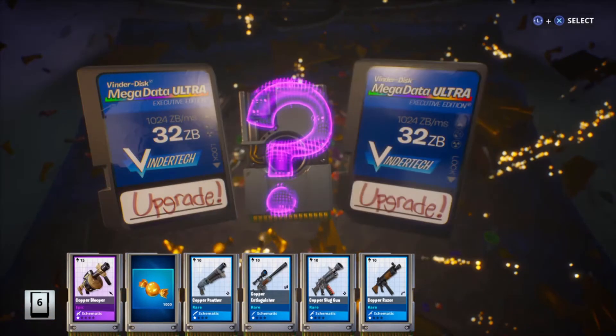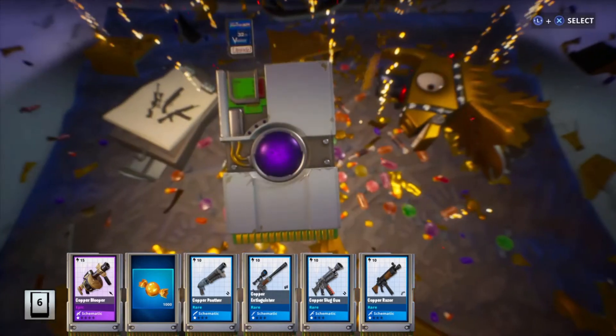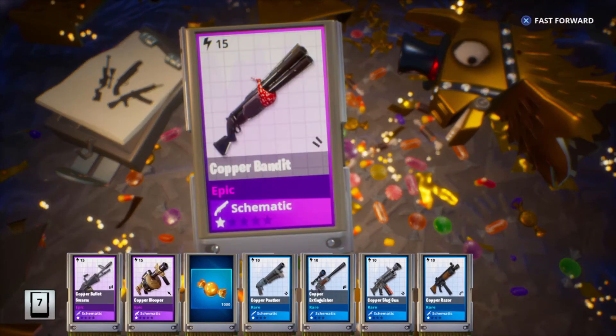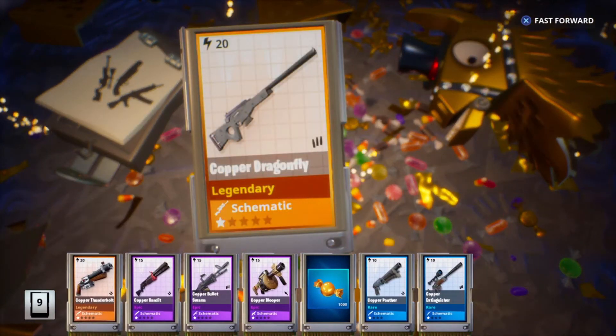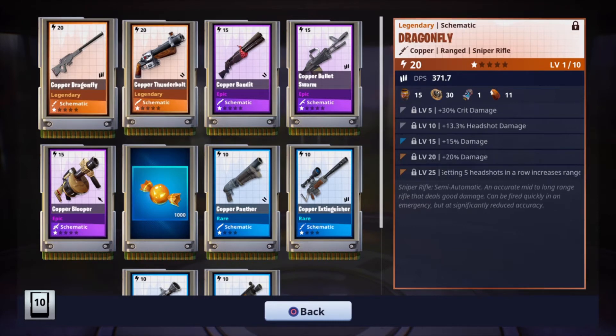Another epic — let's go with the assault. I think I only have a rare assault, honestly. The bullet swarm. Here's our legendary: the copper thunderbolt. Ooh, the copper dragonfly — that looks good. Let's look at that real quick. The thunderbolt is a shotgun and this would be a sniper. I do not have a legendary sniper, I believe. So this is very good.